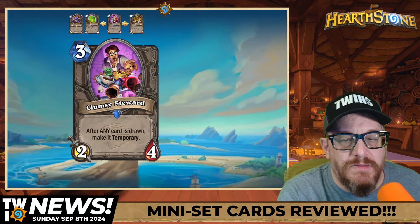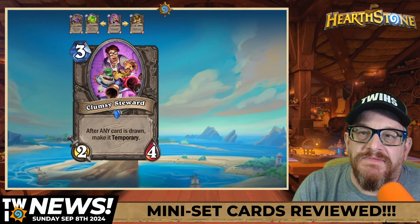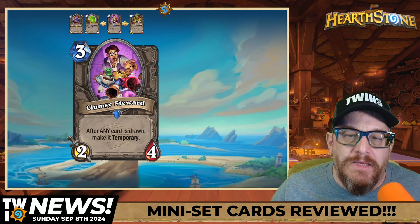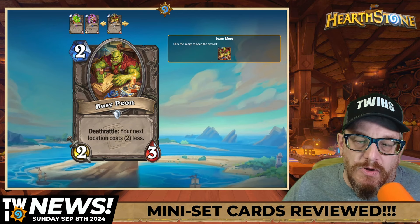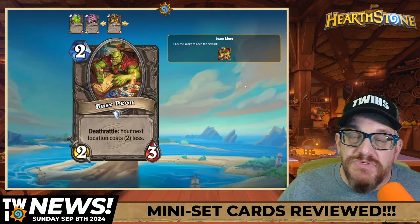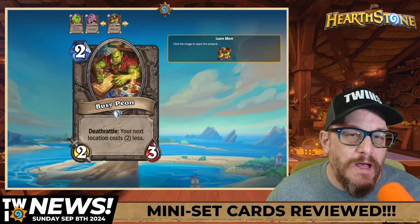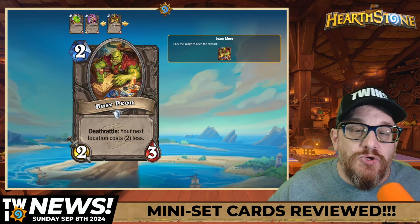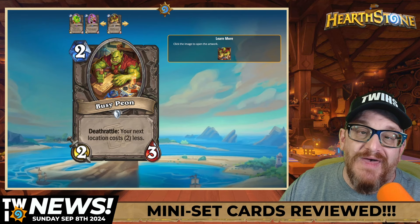Three mana Clumsy Steward: after any card is drawn, make it temporary. Yeah, I'm not a fan of this at all — I do not like this card. Last up, Busy Peon: Deathrattle — your next location costs two less. I like this one. We're using locations in basically every good deck we have, so there's potential here. Even just as a two mana two-three it's a decent body, so that's pretty cool.